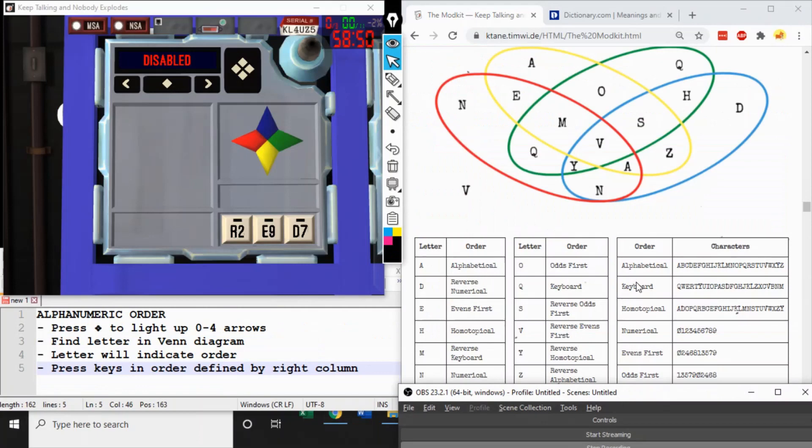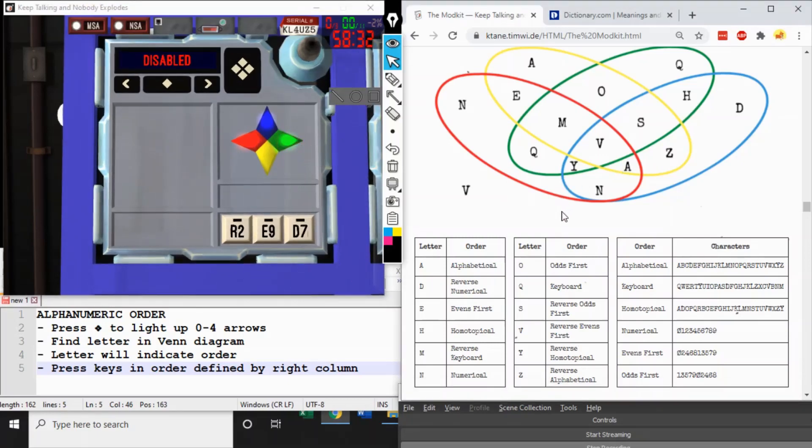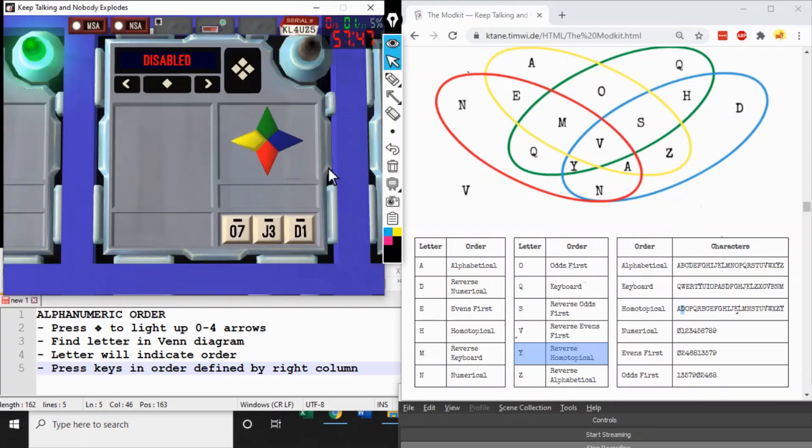Arrows and alphanumeric keys gives us Alphanumeric Order. Press the big diamond button and zero to four arrows will light up. Here we have red, blue, and green lit. If you press the arrows nothing happens. Start in the middle and go out through the circle that wasn't lit — that's yellow, giving us the letter Y and the sequence 'reverse homotopical.' For reverse anything, go from right to left and press keys in reverse order: R, E, D in the sequence — so that's E, R, D from right to left. And that disarms the module.